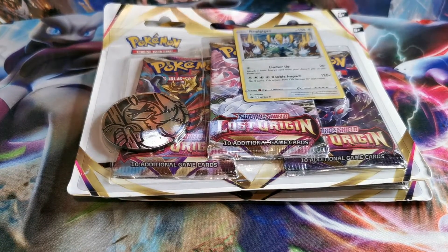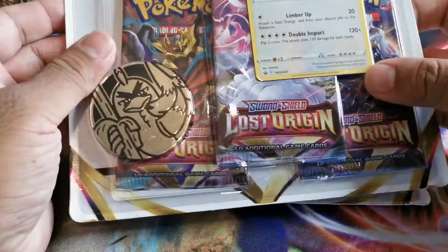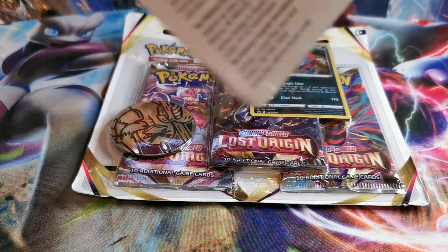What's up YouTube, it's your boy MZ and today we're opening up the three-pack blister for the lowest set Lost Origin. I'm gonna open up the first one with the Regigigas.